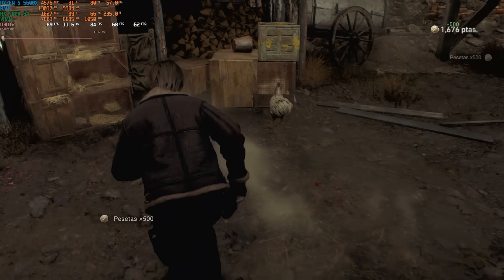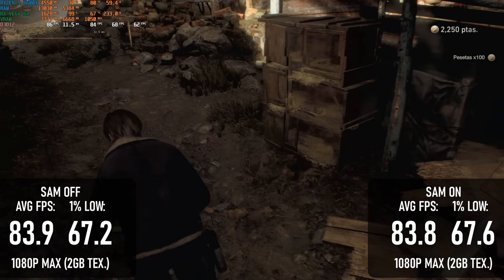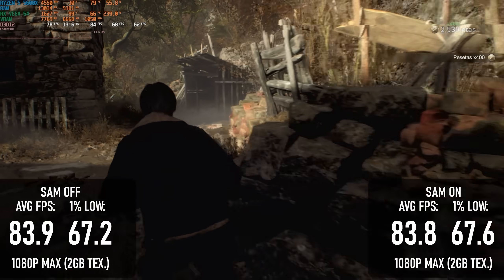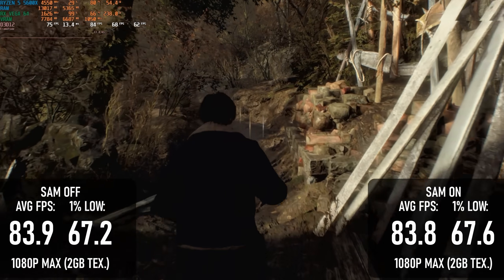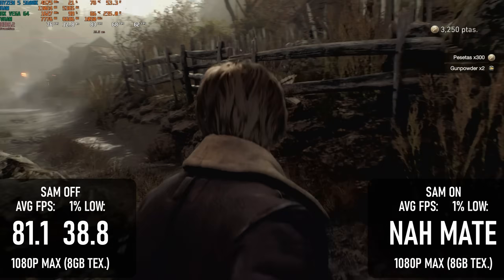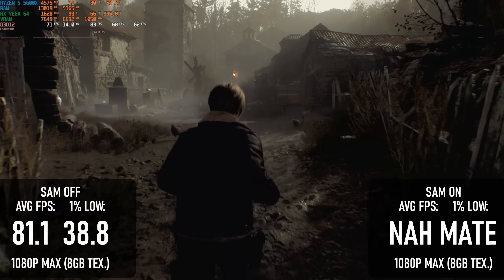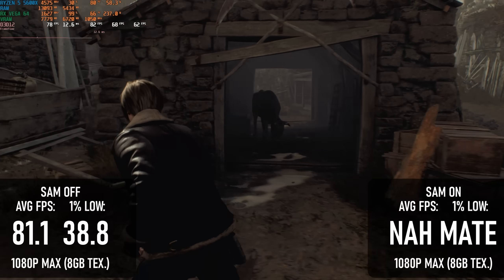So long as you're within the 8GB limit, Resident Evil 4 performs the same whether you're playing with SAM or not. The small differences are most likely caused by minor run-to-run variations. My attempt at a 1080 Max settings run, which exceeded the 8GB GPU limit, caused the game to crash with SAM enabled, so I can't determine if there's a performance benefit there.